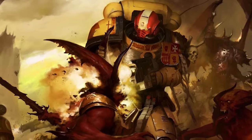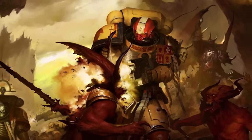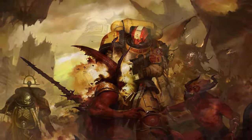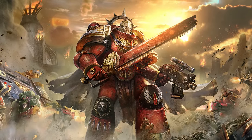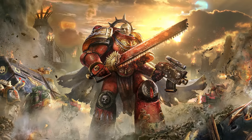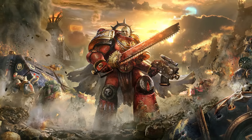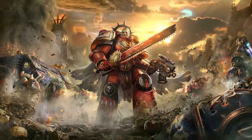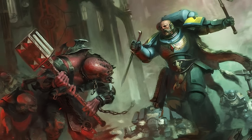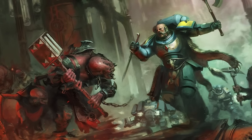Finally, the Belisarian Furnace, nicknamed the Revitalizer. If a Primaris Marine receives absolutely catastrophic damage that would surely end his life, the organ kicks into high gear and releases a tidal wave of synthesized chemicals. These chemicals cause the Primaris Marine's body to rapidly regrow tissue, bone, and muscle — a desperate last attempt to keep him alive and, more importantly, fighting. Unfortunately, the furnace has a considerably long recharge time and after it is used, it cannot be utilized again for a very long time.